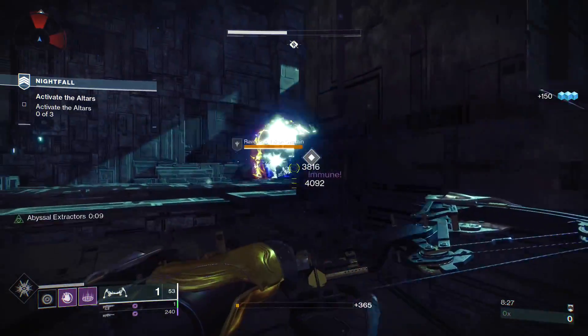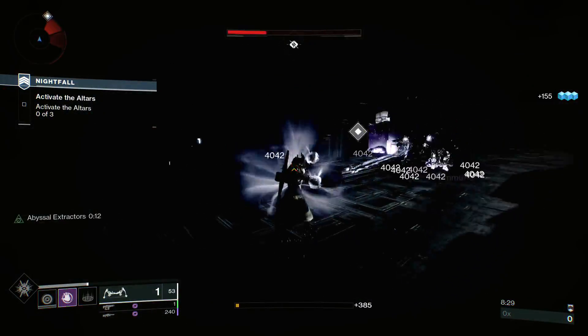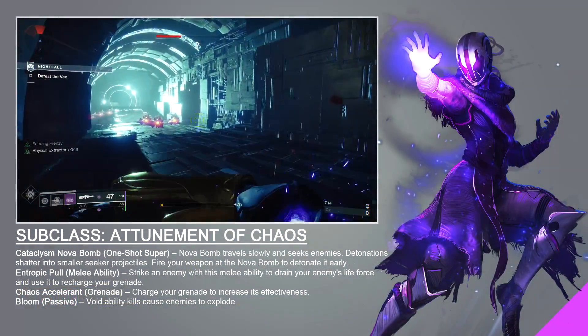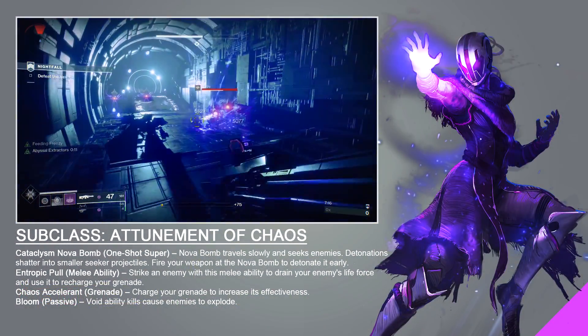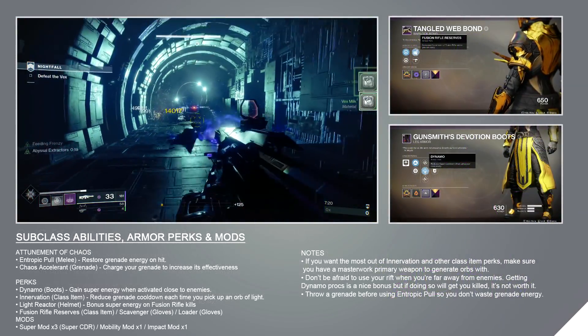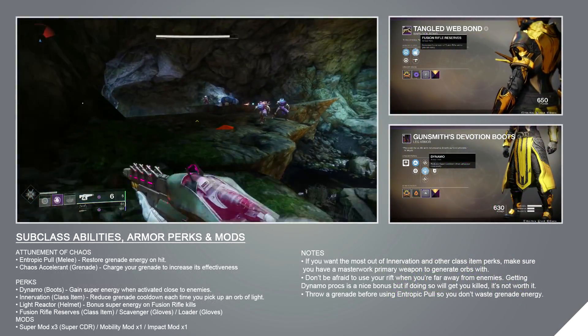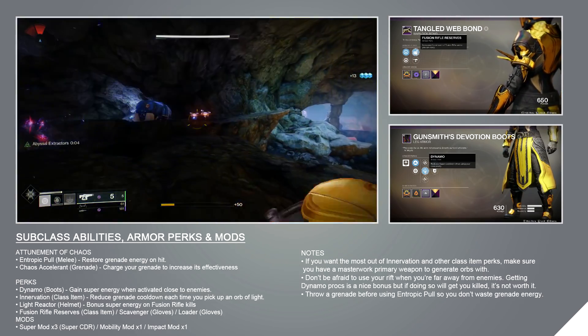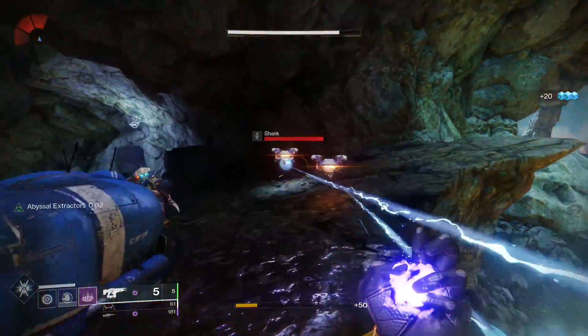For our subclass we'll be using the Attunement of Chaos, the top tree Voidwalker. With it we'll have the ability to charge our grenades to increase their damage and effectiveness, and the melee ability Entropic Pull will give us grenade energy on hit. With this subclass branch a strong case can be made for using five impact mods to exploit the grenade energy gained from Entropic Pull, but because of Nezarek Sin we don't need to.